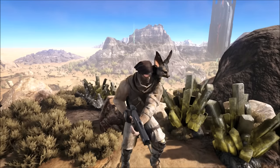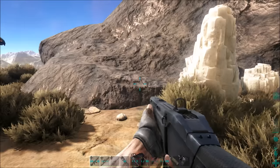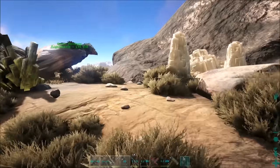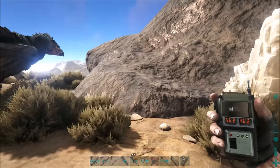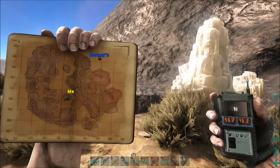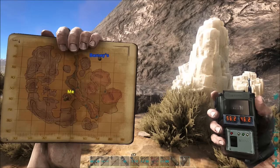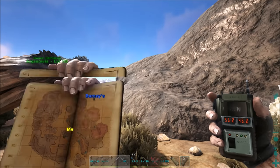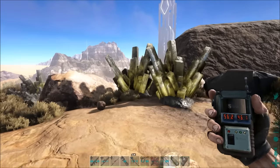Here is the first location where you can find your first bit of crystal. We're at 56.2, 46.2. That is right on the top of that little mountain in the easy area. This is probably the easiest place to get your first bit of crystal.